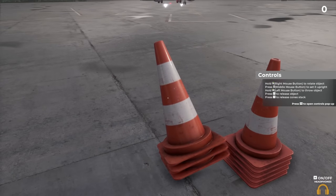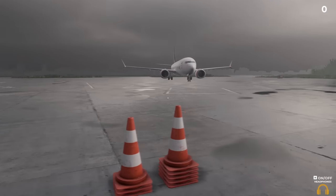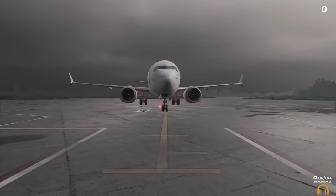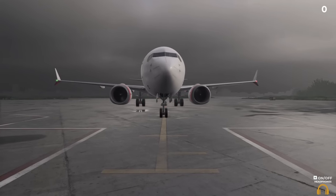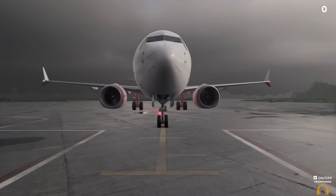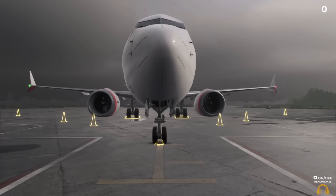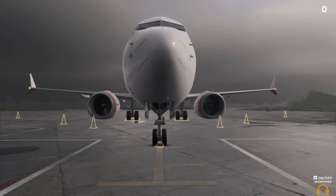We can grab more cones and chocks out of there too. Marshalling requires guiding the aircraft left and right, and there are tutorials on all of those things — probably the most helpful part of the game. There's the way it's done in real life where you physically move your body, and then the way it's done in a game with a button or joystick, and those are sometimes a little different.